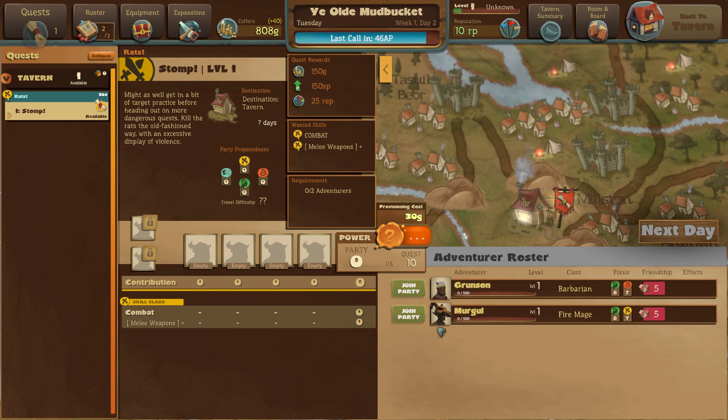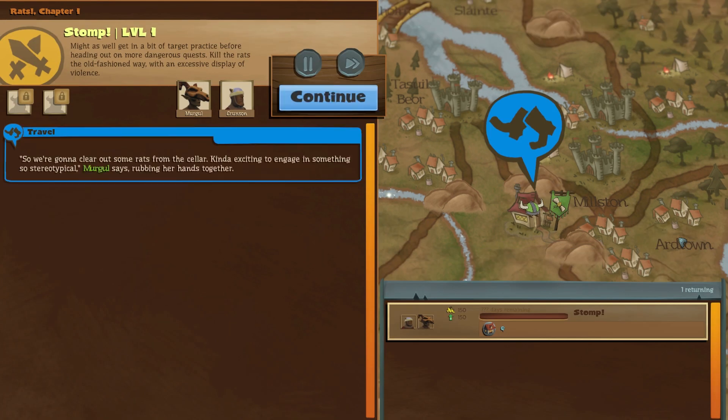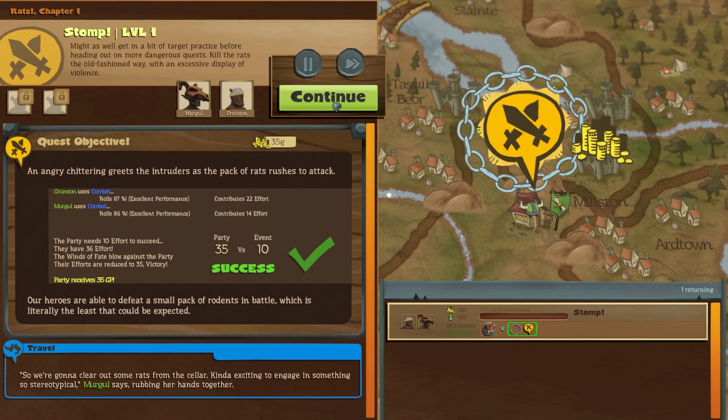This is our map screen. It shows the quest we're about to get into. It requires two adventurers and we've only got two available in our roster. We have a 95% chance of success, so we're going to obliterate it. Click 'Go Forth' and this is the combat — or rather the mission portion. It's Rats Chapter One — clearing out some rats from the cellar. 'Kind of exciting to engage in something so stereotypical,' Mergle says, rubbing her hands together. An angry chittering greets the intruders as the pack of rats rushes to attack. Now you roll — this is how combat happens, like Dungeons and Dragons. Roll your virtual dice... and it is a success.